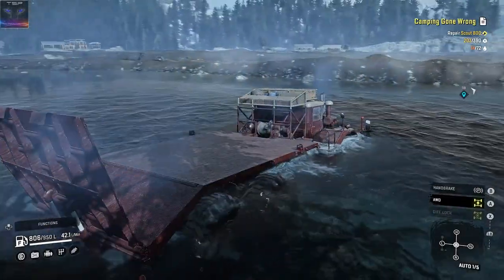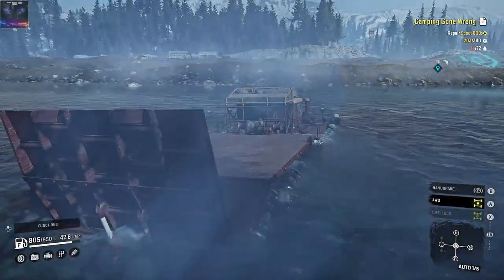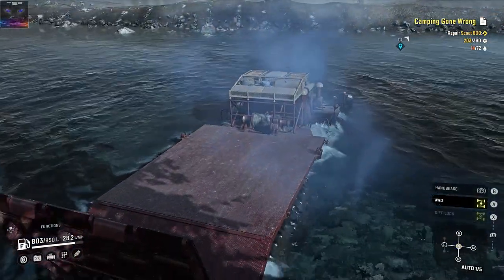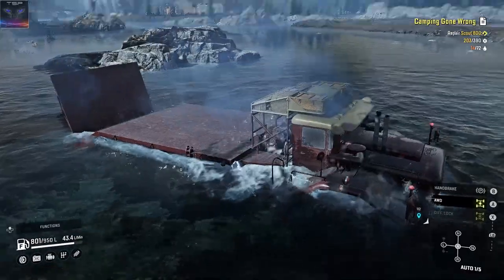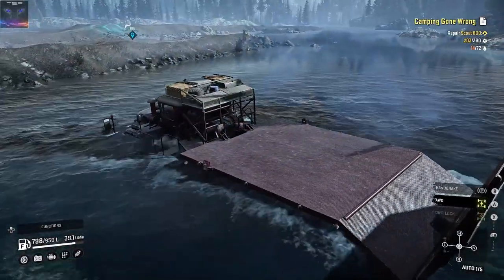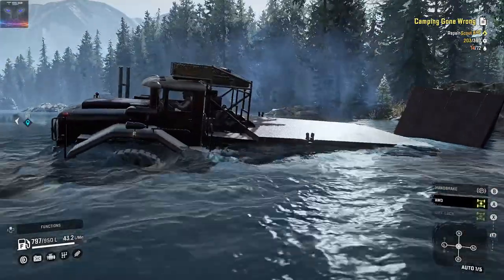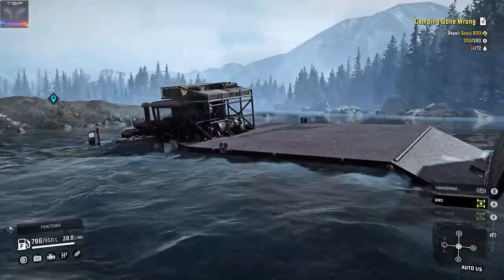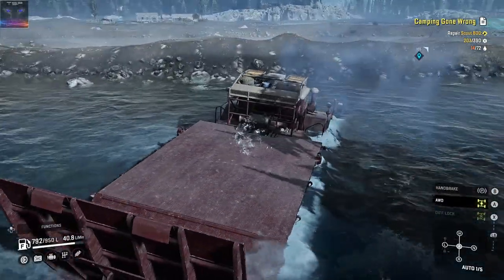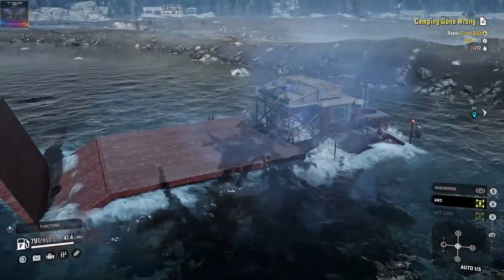I don't think there is deep enough water in the game that can stop this thing. Let's try that. High gear doesn't work. There is still halfway to go. The snorkels are on the same level as the cabin, as you can see. But the water is pushing me a little bit — that's interesting.